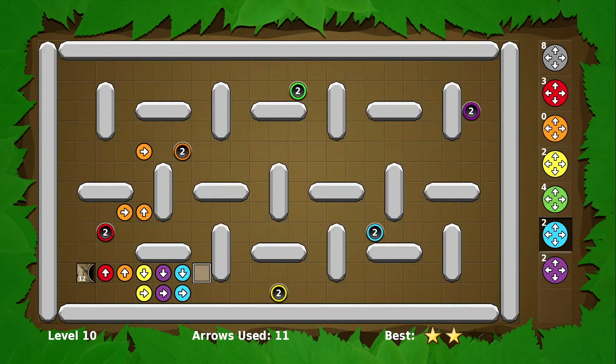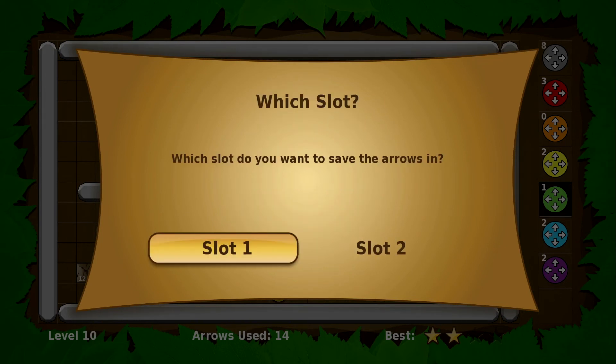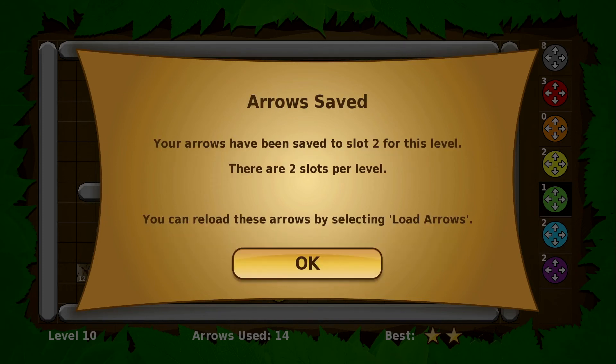Let's say we make some more changes — we'll send green up this way. And then let's say we want to save this. It'll ask us which slot we want to save in. We probably don't want to overwrite slot one because that was our original solution, so we can just save it in slot two.